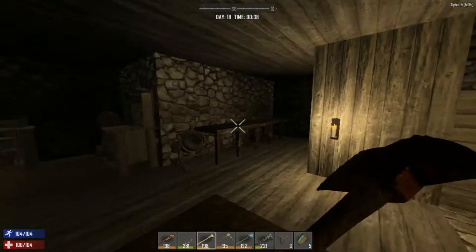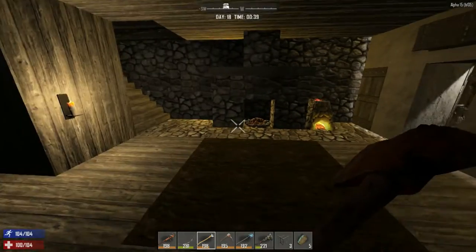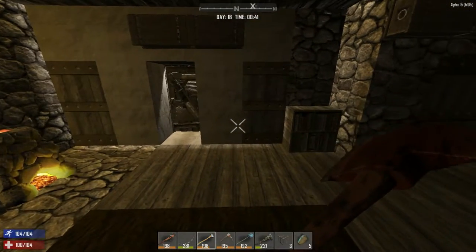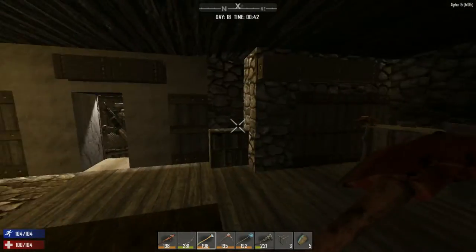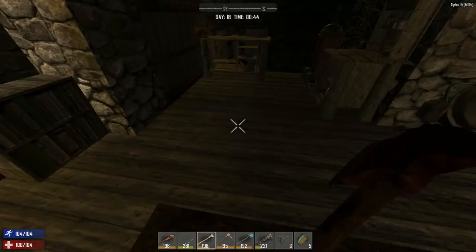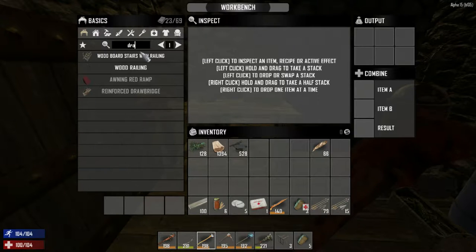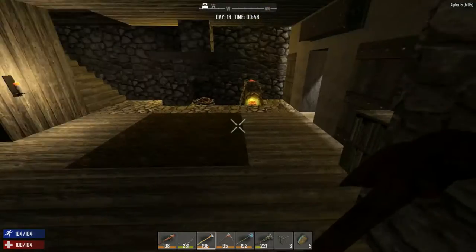Welcome back to another day of Charlotte Wars adventure in Seven Days to Die. Today we're going to try and build the reinforced drawbridge. We need 100 forge iron, 20 springs, and 30 mechanical parts.